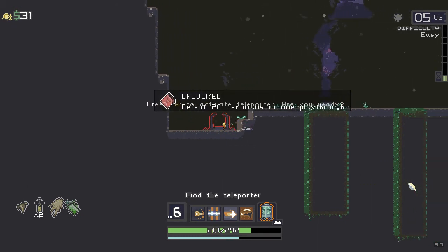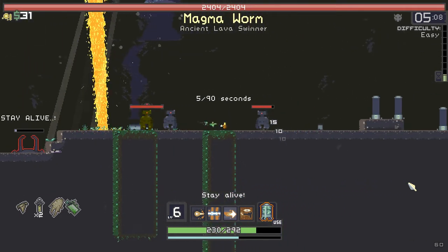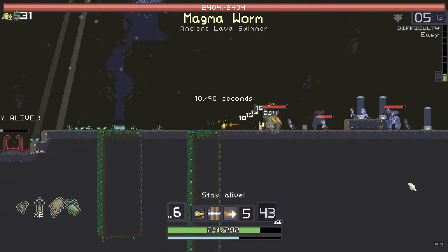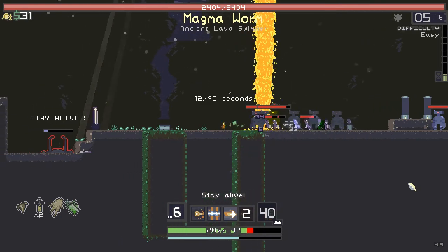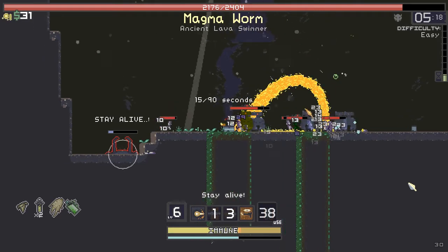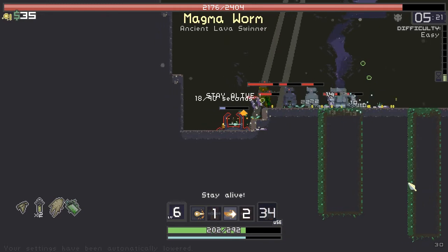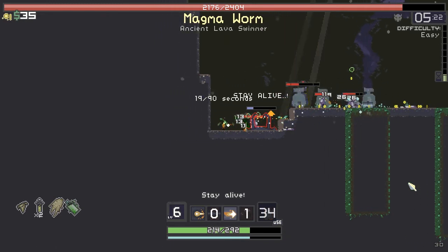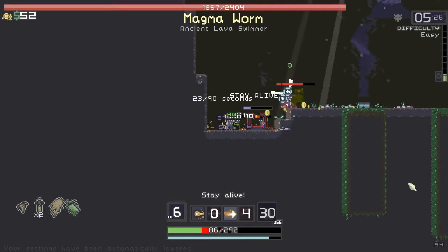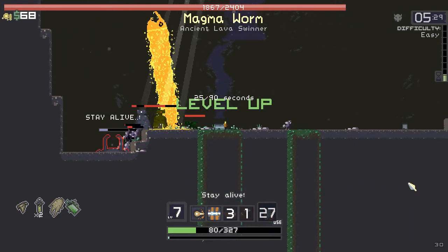We unlocked an achievement! Here we go — it's the Magma Worm, that's not good. Come on ghosts! Magma Worm is crazy. Bloody hell, how am I going to stay alive for this long? I'm getting owned. The game is slowing down to a crawl because I'm getting owned so hard.